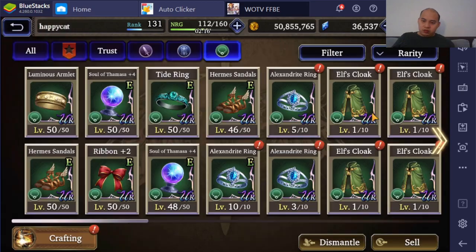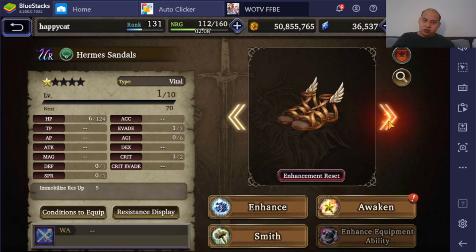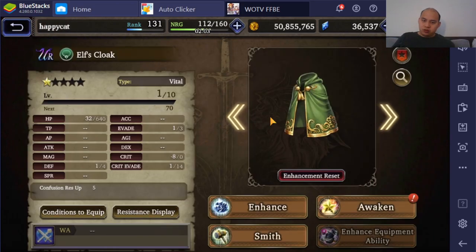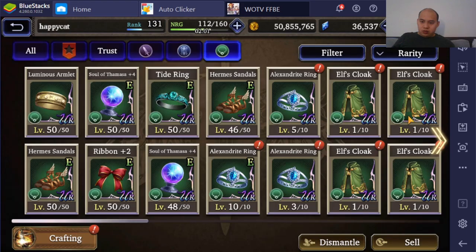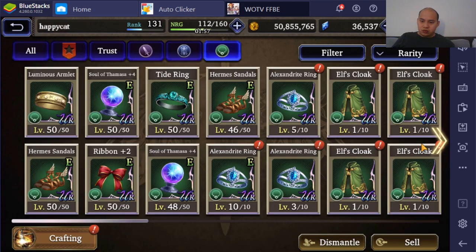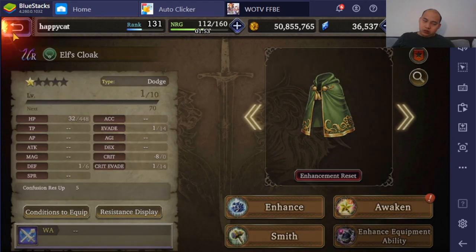What the hell? Okay — Dodge, Dodge, Vital, Vital, Dodge, Shield. That's 2 Vitals — 1 Vital here and 1 Vital there. There's 2 Vitals. I need 1 more Vital.